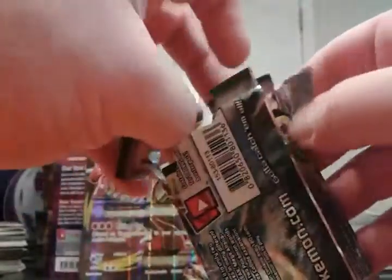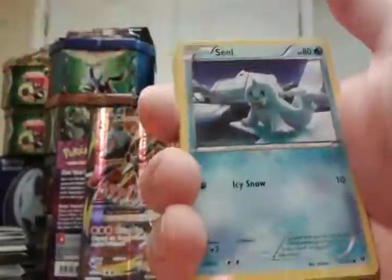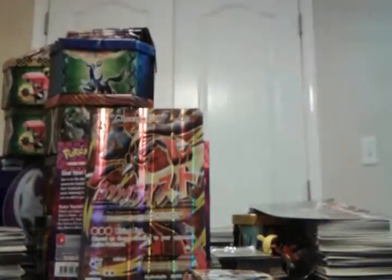I mean, I'm sure there are dud boxes even in this set. Charmeleon, Arcanine — regular rare. Not off to the best start. Alright, on to Fates Collide, and if you've seen my videos before, you know what I want from here. Oh my god... and we're not getting it. Not off to a good start. Reverse Reuniclus and a Lucario regular rare — yeah, Reuniclus is a rare.